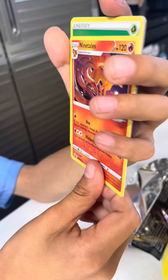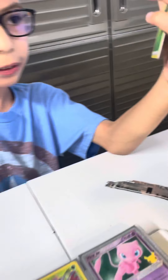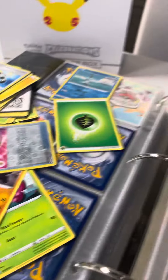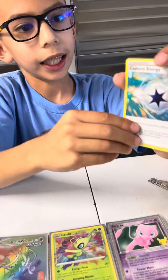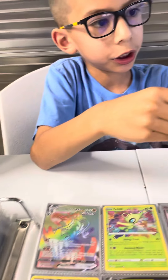This one is also a good one — Ninetales. Energy, Papalitoad, and Captured Energy, and Shot Tot.